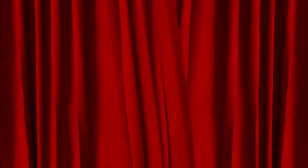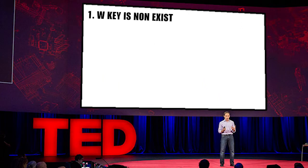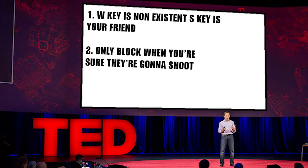That's basically it for defense. Here's a recap: 1. W key is non-existent, S key is your friend. 2. Only block when you're sure he's going to shoot. 3. Play for time.